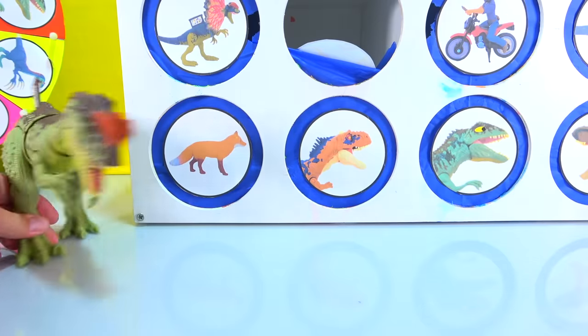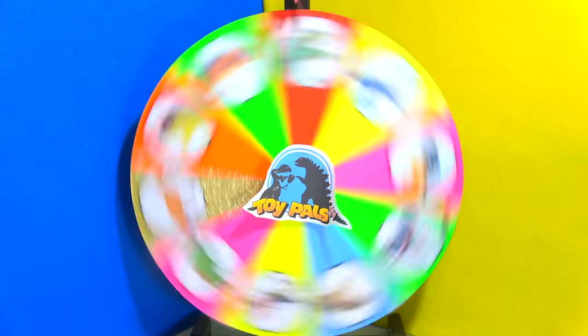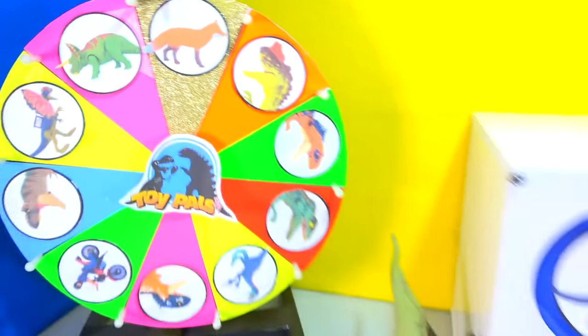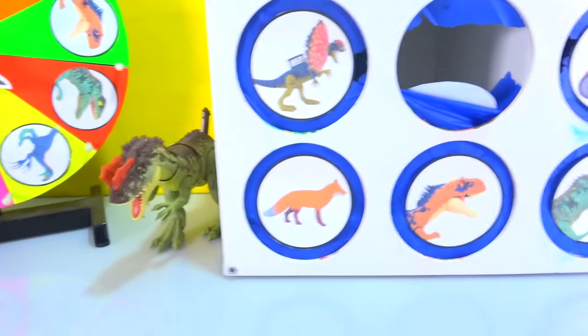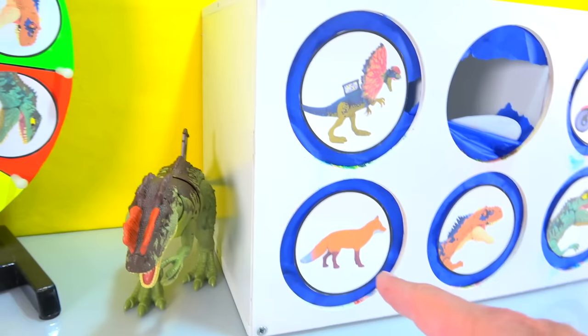We got to move on and spin that wheel, because we got to figure out where the slime is. Let's spin the wheel. Alright cool, we got the fox. The fox is kind of like the mystery creature in the whole thing - the mystery creature in the whole movie. He's going to have some type of effect, get them all to do something. I don't know what's going to happen with this fox, but let's see what's inside.